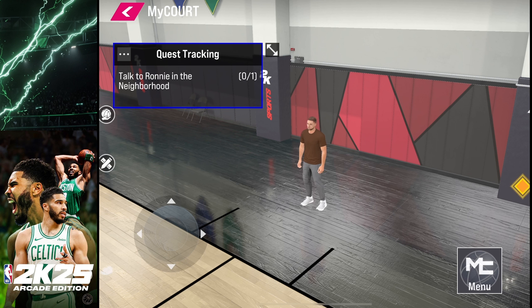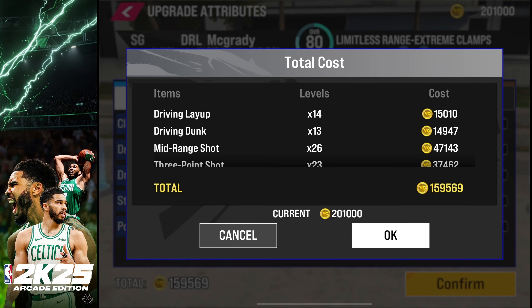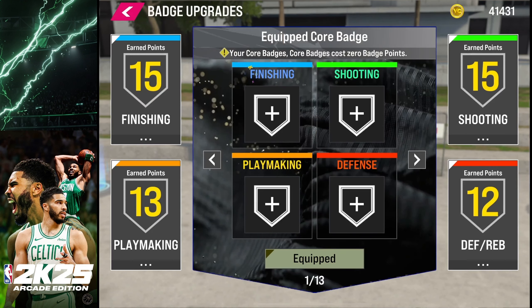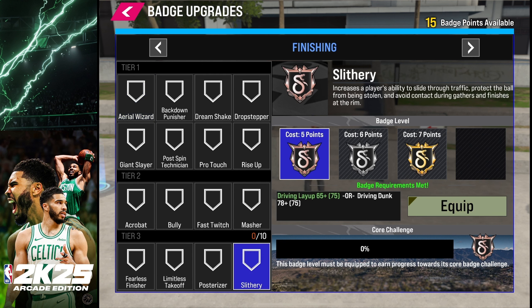Once you're done with everything, you'll load into your MyCourt and there are quests — that's part of the neighborhood. The quest tracking is very helpful and you can minimize it so it doesn't block your screen. I'm playing on the iPad and it runs really smooth with a controller. 2K gave me some VC to start building my player — we raised Driving Layup, Driving Dunk, and shooting stats. This gives me an opportunity to show how the badge system works inside the game, since you can now start adding badges.